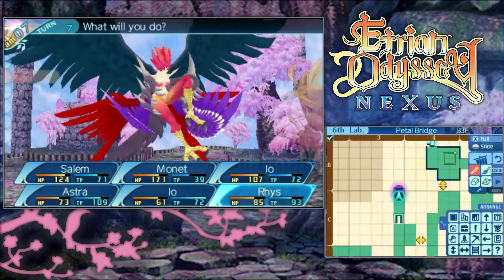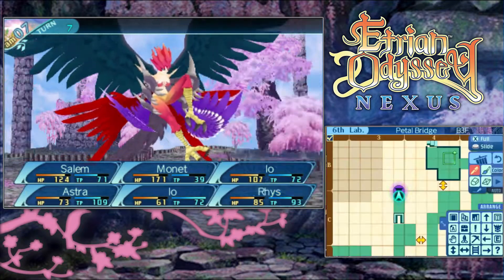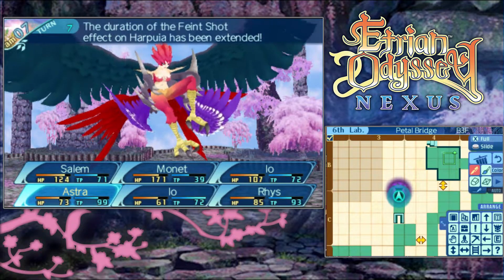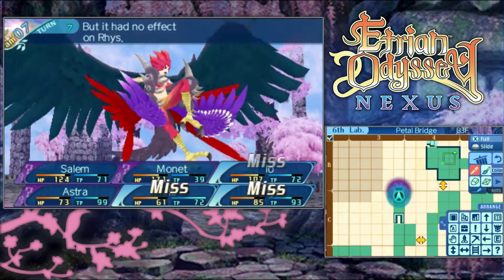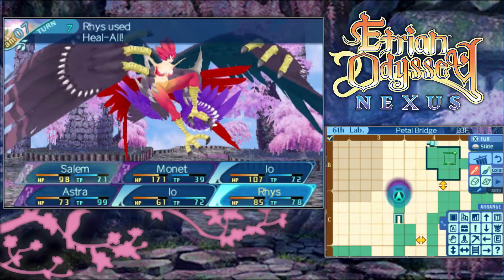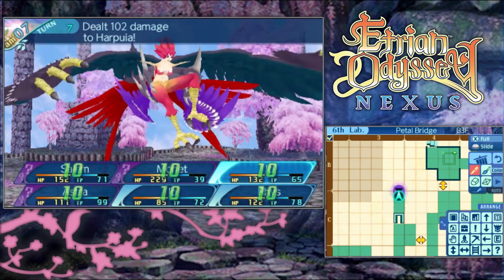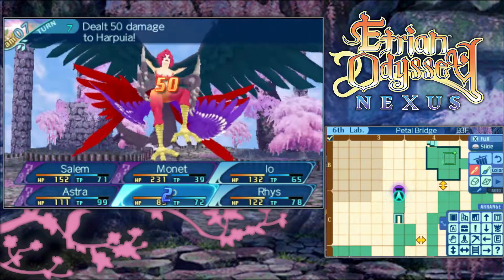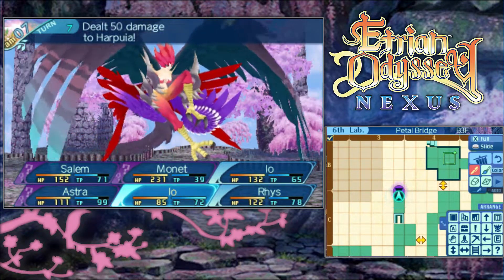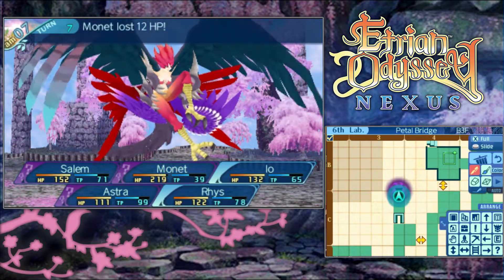Into another Feint Shot. And thankfully we've got Heal All now. I'm expecting Heal All to heal like 40-50 HP on everybody. Pretty trash. We gotta refresh our front line first, which means we're not gonna be able to have Monet do the very thing we had her Trip Edge this turn for - that always sucks.